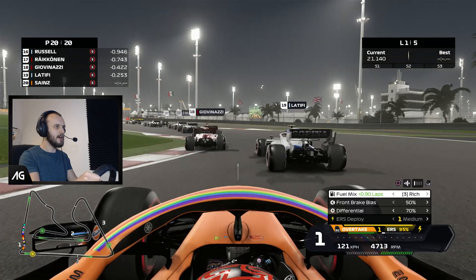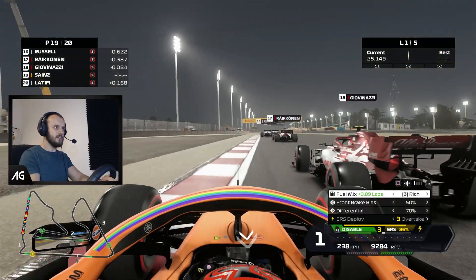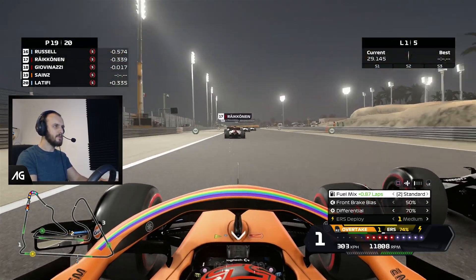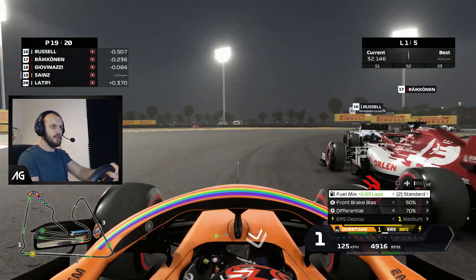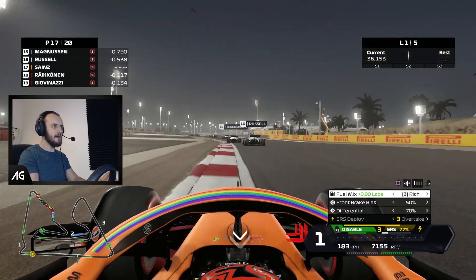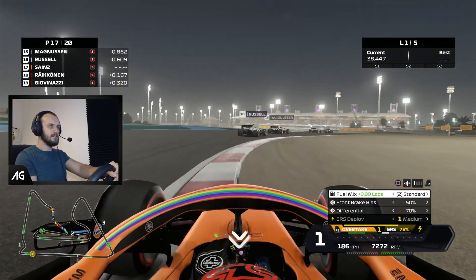A bit of oversteer there on the exit somehow. Yes, the exit of dreams — we're trying on the outside of Giovinazzi and he gives us a bit of room. These guys brake very early. We're going to try on the outside here because we don't want to get overtaken by Giovinazzi. That was nice, kept the momentum. I think this is going to be all about keeping momentum with this mod.